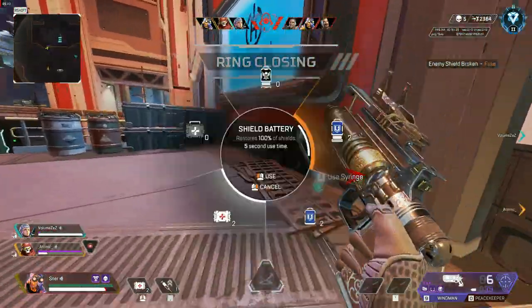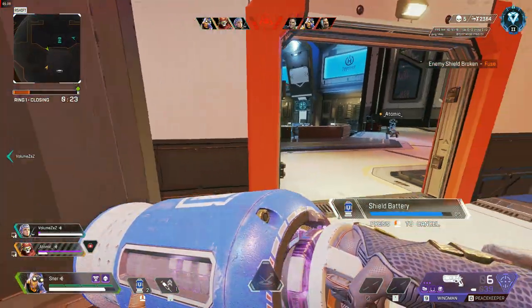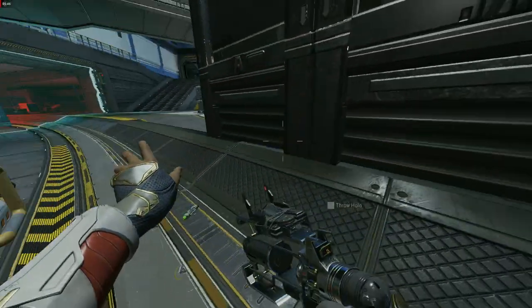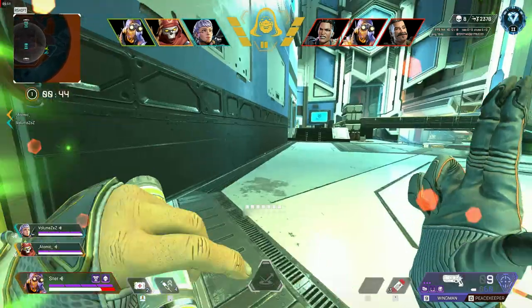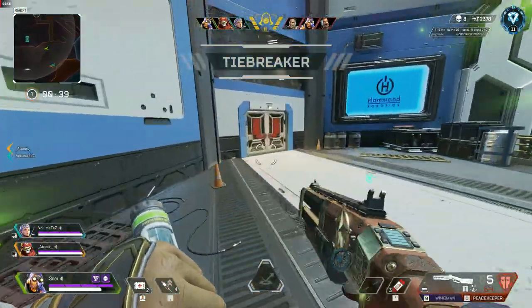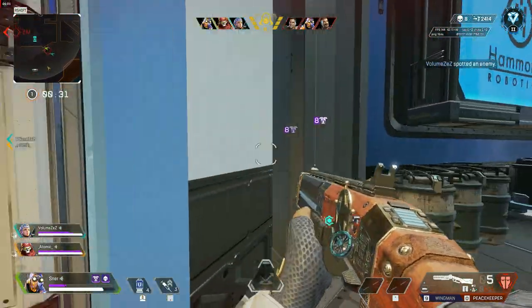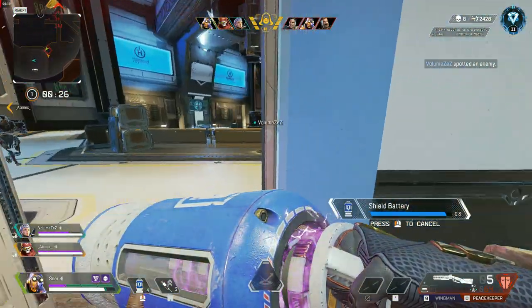The second must-pick is Mad Maggie. Maggie is a must-pick because the Mozambique is the main meta and extremely hard to counter once Hammerpoints are equipped, and she gets a speed boost with that gun, making it very overpowered. Also her Wrecking Ball is very strong to rotate and to stun someone for an easy free kill. There are many spots on the map where you know an enemy will rotate at the start of the round — using your ball on them there creates an easy stun and knock. You can also use it to let your team rotate faster at the start of the round for that extra advantage.